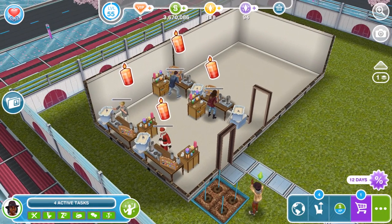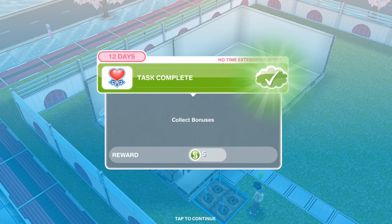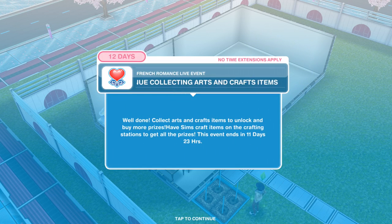I'm looking forward to having a look around the French Chateau. We can see the candle bubbles above the sims' heads — just go ahead and click on them to collect the bonuses. Try and check in on the game as often as you can to collect as many bonuses as possible. The last thing in the tutorial is just to continue collecting — craft items on the crafting stations to get all the prizes. This event ends in 11 days and 23 hours, so if you're watching this after that time, the event will be over and you'll have to wait for the developers to bring it back.